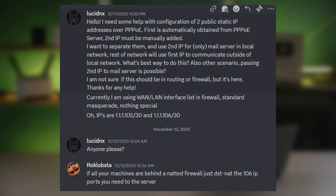LucidNX is asking a question about PPPoE — he wants to access his printer through a separate IP. The guy who answered is right: the easiest thing you can do is port forwarding, which in the Linux world is called destination NAT. We have a video that shows you how to set that up.